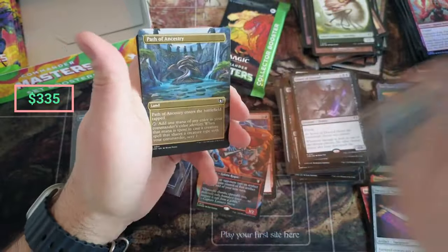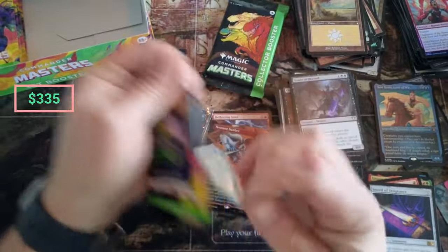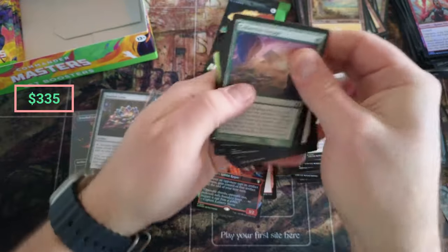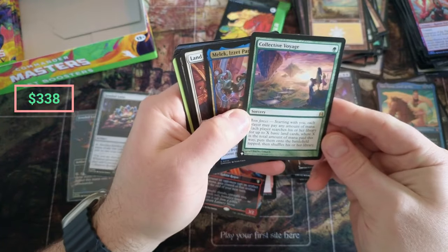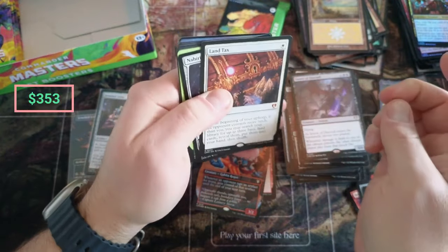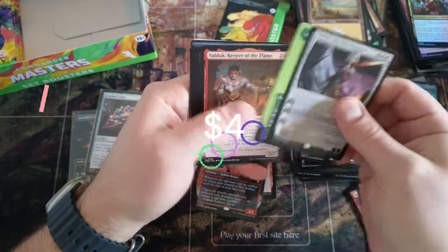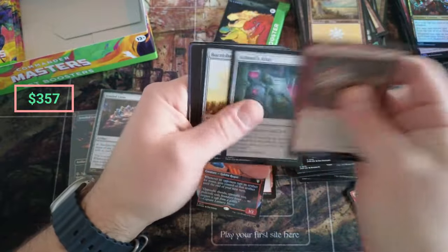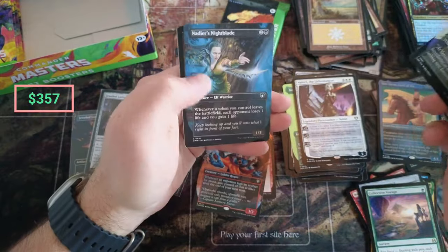Snakeskin, Path of Ancestry. Oh, what do we got here — what's this guy, Dragonfly? I don't always pull Jeweled Lotuses but when I do, I pull 15 of them. Collective Voyage, Joint Forces — a lot of text there, they keep adding more and more text on us. Land Tax — nice — there it is. Solid hit there. Nahiri, Azusa — nice full border. Cabal Letter, the Druid, Nadir's Nightblade.